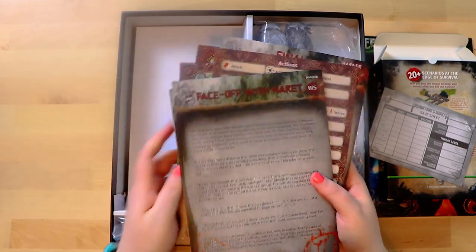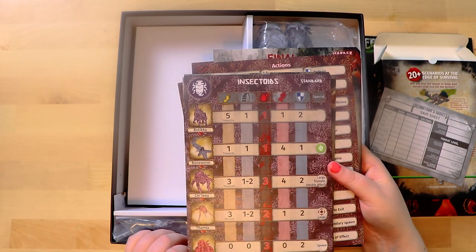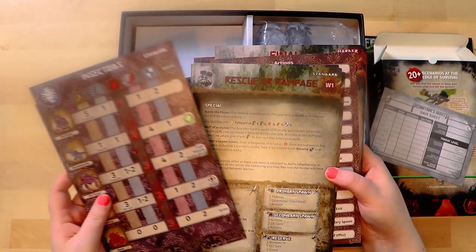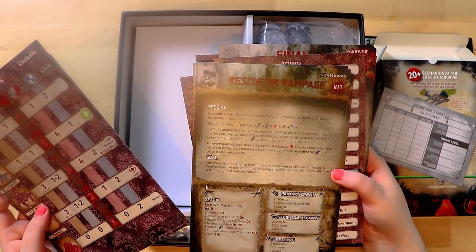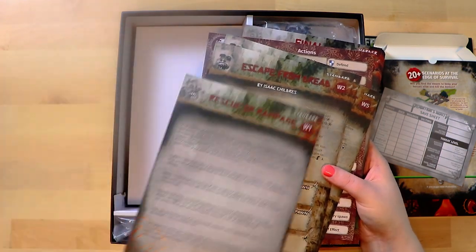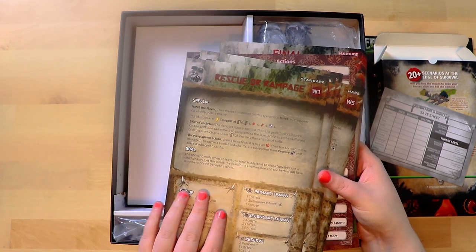I kind of wish I knew how this worked. Obviously these are how the monsters work. So there are insect types, cultists — they have their own boards. Rescue or Rampage, special, there's a goal for this scenario, a reserve. So obviously these are to do with setting up your scenarios. It describes exactly what you're doing and what you have to do — the setup, the spawn, second spawn reserve. That's cool.